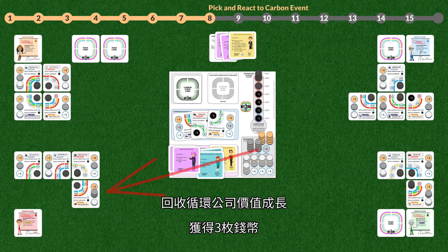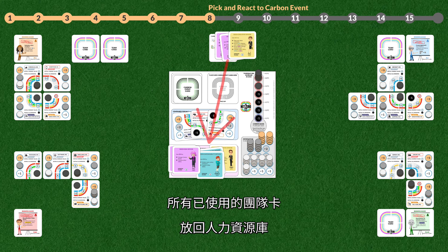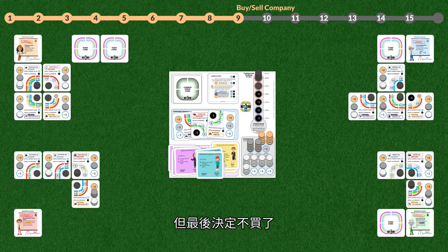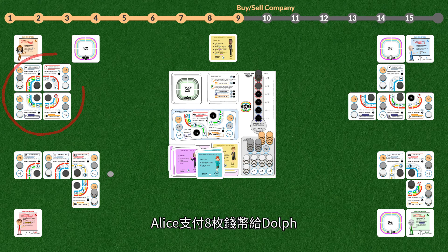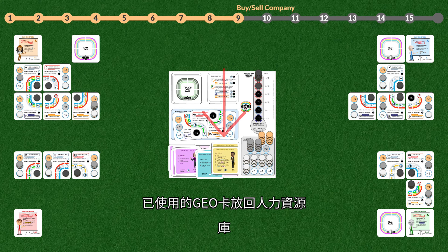Recycling increases its value by three monetary units — receive the value in money coins from the bank. No change in carbon emissions for Recycling. All played team cards retire to the HR pool. A used carbon event card retires. Alice considers buying Road Transport via bank auction but decides not to.